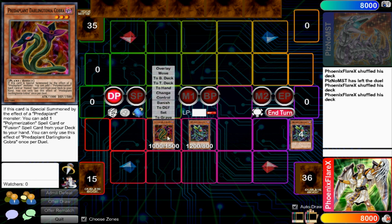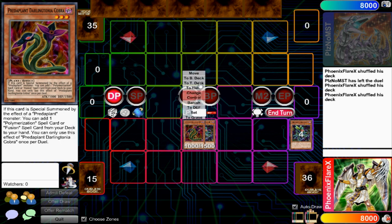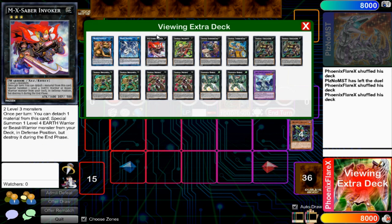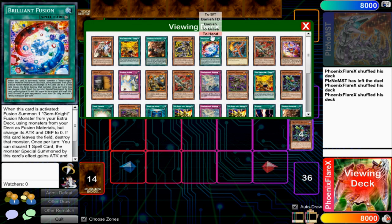The combo is also not possible if you open Trick Clown or the Garnet — those are the two cards you can't open for this combo to happen, which is a bit upsetting and part of why it might not be competitively viable. But it's just a cool party trick. So you're going to get your Orphys Scorpio from Lonefire, use its effect to discard whatever card is in your hand, then summon Darling Cobra from your deck. From Darling Cobra you're going to get your search for Brilliant Fusion.